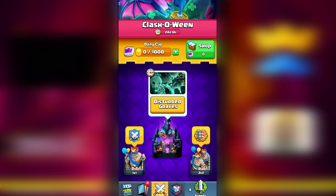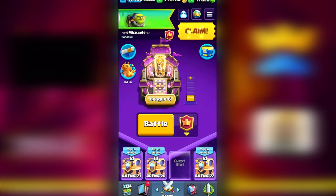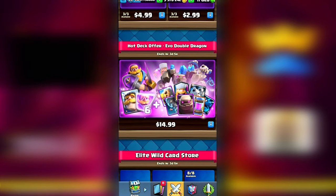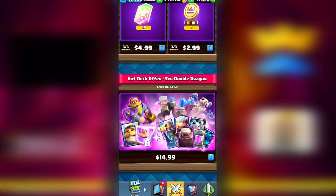That sums it up for the free-to-play players, but if you are pay-to-win, Clash Royale is doing these offers — for example this one is giving away the evil knight for 15 bucks. The other day they released evil skeletons for two dollars, which I actually did buy. But if you are looking to spend a couple bucks to get evolutions then the shop is definitely the place to go.